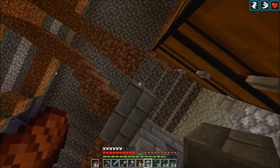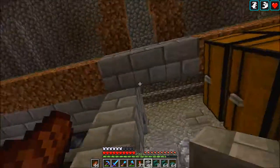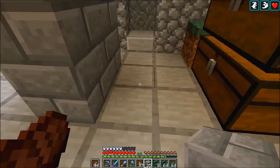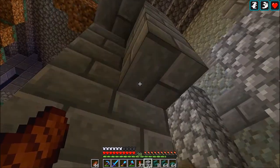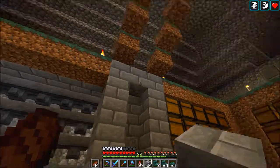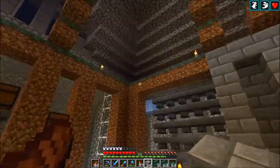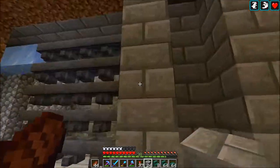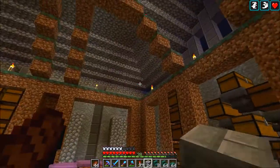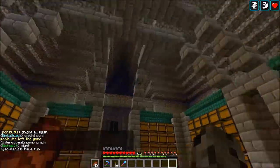I'll use stone bricks here. Let me get started — this is where I'm going to place the furnaces. It's a block going in, so I need to fill this one right here. Down here will be the furnaces, and these will be stone bricks as well. It's gonna be really cool. Let me fill the rest of the frame with stone bricks and then go into more detail with the corners and the lights.